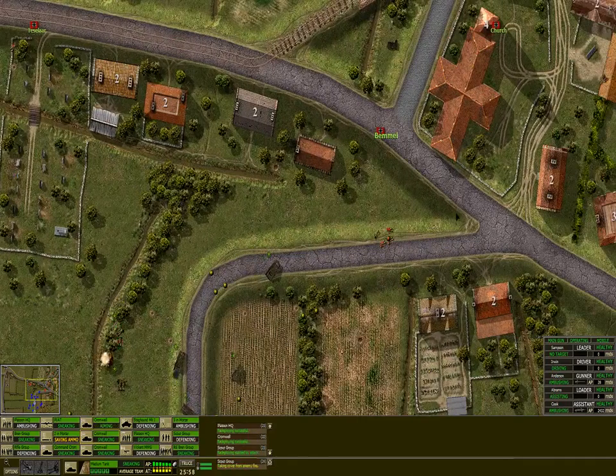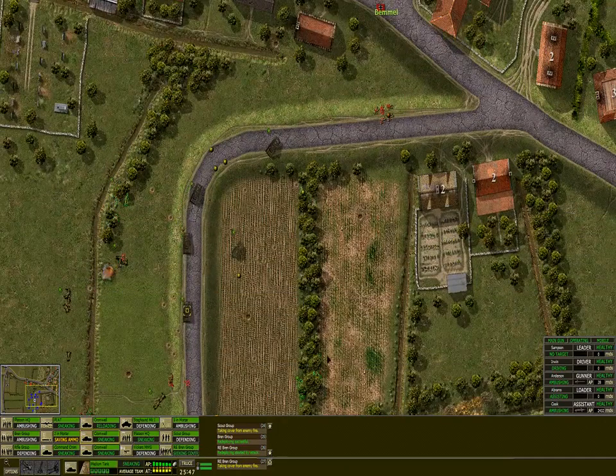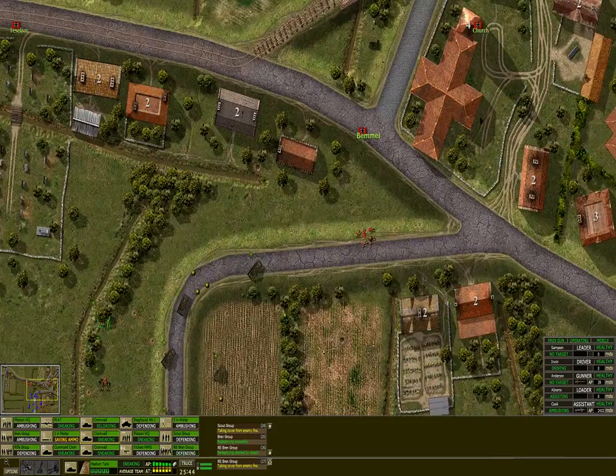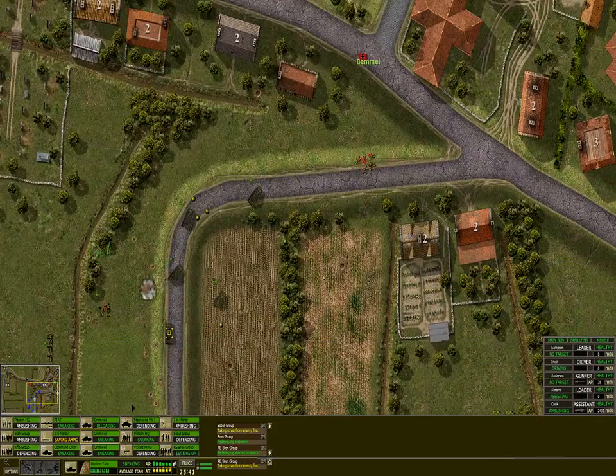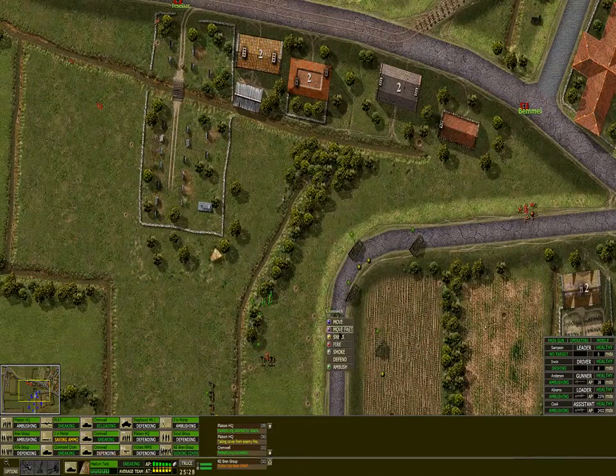They can obviously still see us and spot us — they were not history yet, that's why. Now they're history. Mortar shooting and other shootouts. Obviously there are infantry units in there. We send in another tank and move it in fast so the tank can give us support as quickly as it gets there.